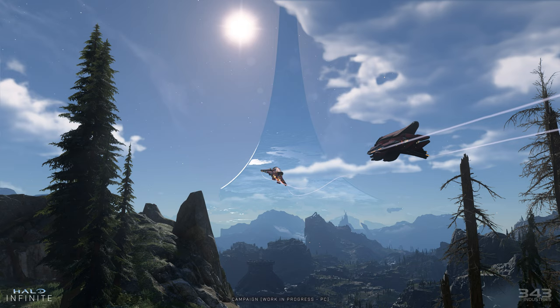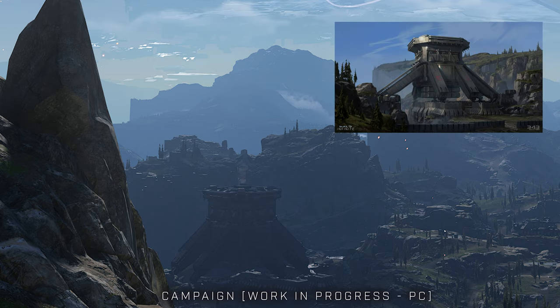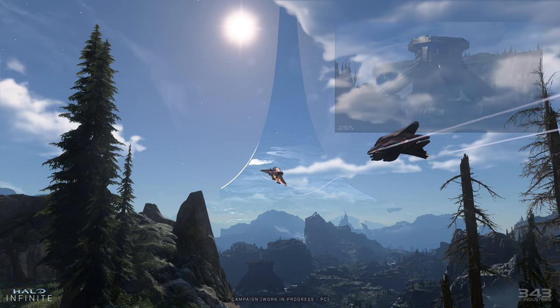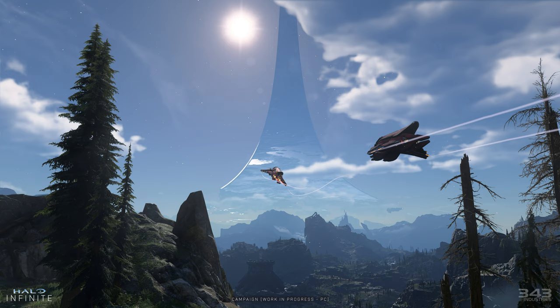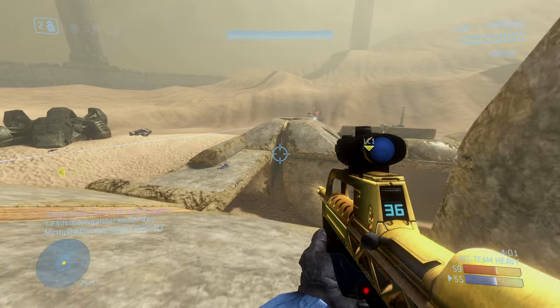Lastly, the next image shows two Banished Banshees flying by, and again you see the same ship from the first image. There's also this massive structure that looks like the same one from the concept art we just saw. Overall it's a good image — a decent and cool view, but not too much new to analyze here.